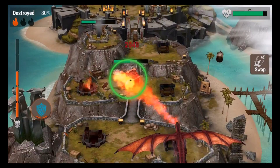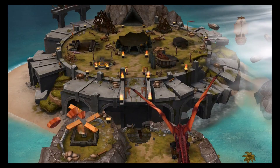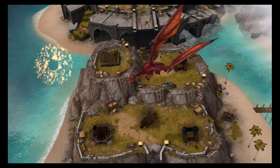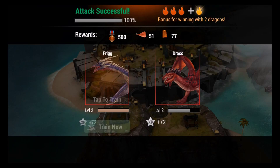We'll use the explosive shield — after the timer runs out it explodes and deals a bunch of damage. Attack successful: 500 metals, 51 food, 77 wood. Both our dragons are ready to level up, so we'll do that right here.